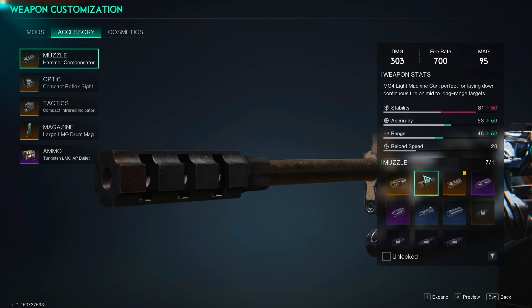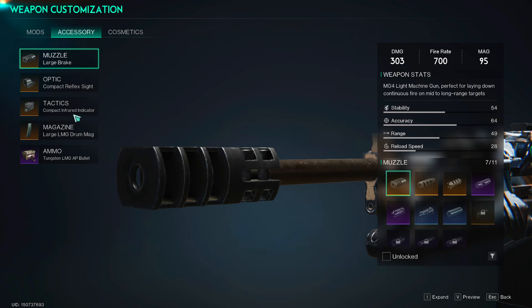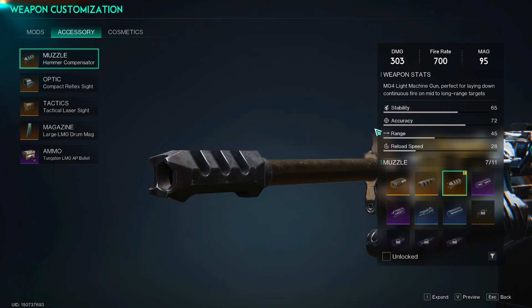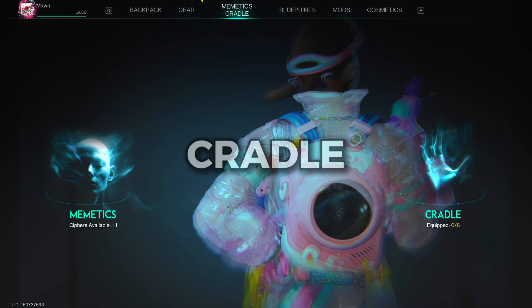Moving on to the accessories setup, you've got three setups you can go for. The first is for the most amount of stability — run this if you struggle with the gun's recoil. Otherwise, you can opt for something more accuracy-based, or something more balanced between stability and accuracy.